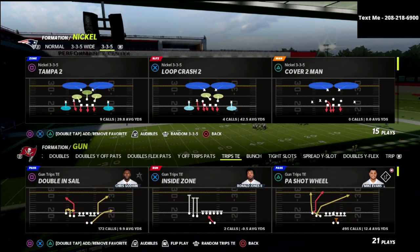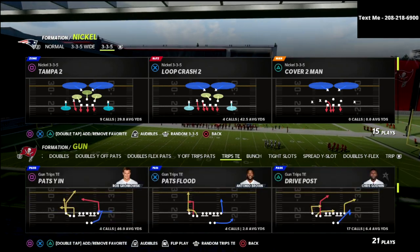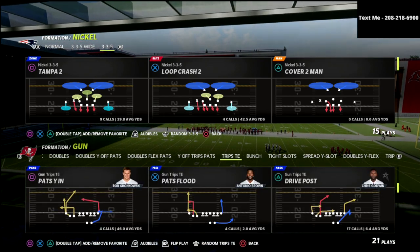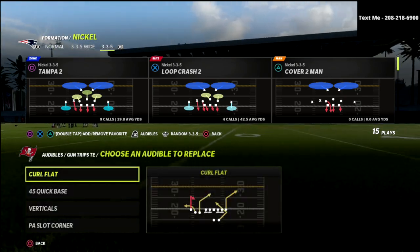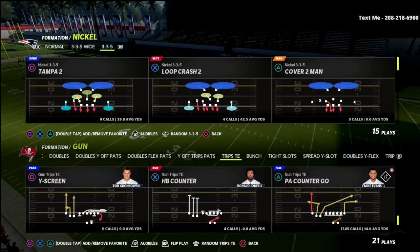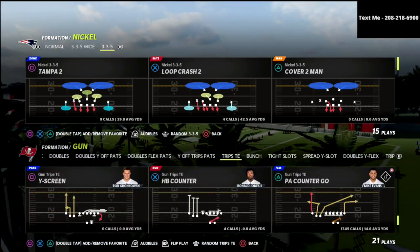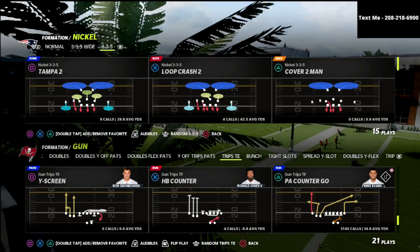Today we're talking about the Trips Tight End formation. You can actually do this out of any play in this formation. If you don't have a Tight End apprentice, I would recommend doing this out of Pats YN, and I'll show you how to do that in a minute. The play we're going to be utilizing in the actual breakdown is the PA Counter Go, because the blocking is really, really good from the PA Counter Go.